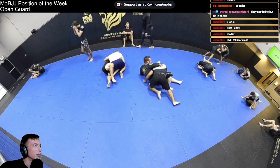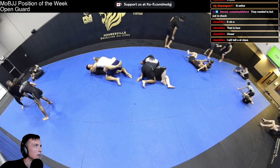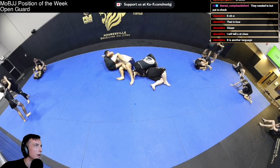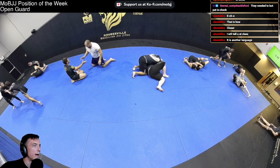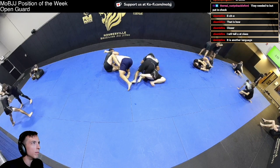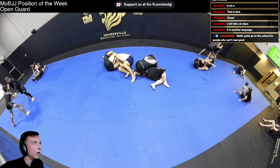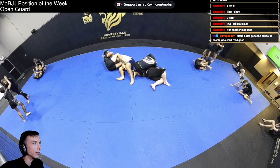Mike sets up a shoulder crunch here — going to the udegatami straight arm bar we've been practicing a bit — without the leg configuration, so not so much from the clamp guard as the other variation. It looks like Mike could opt for either a sweep — where his foot is positioned for that — or he's got a good bite on the arm and he knows it. Nice.